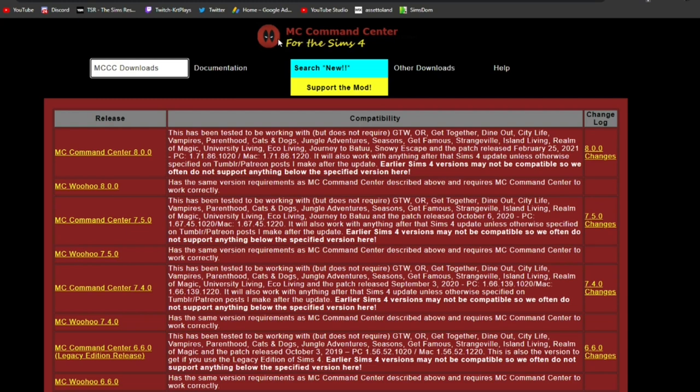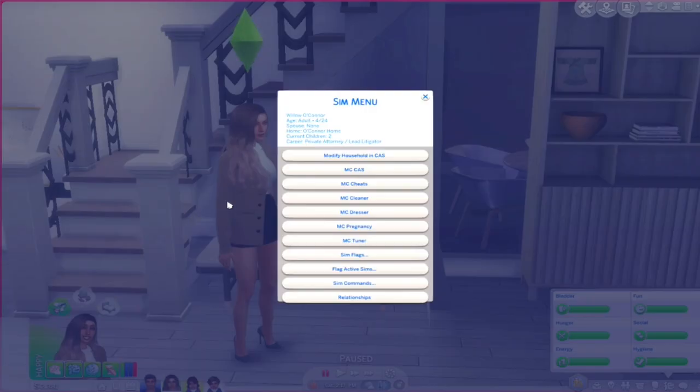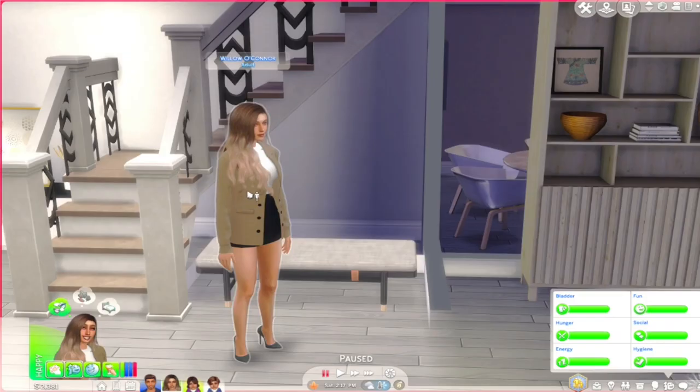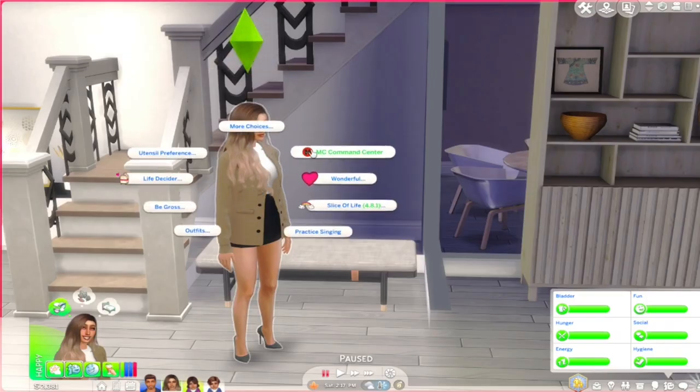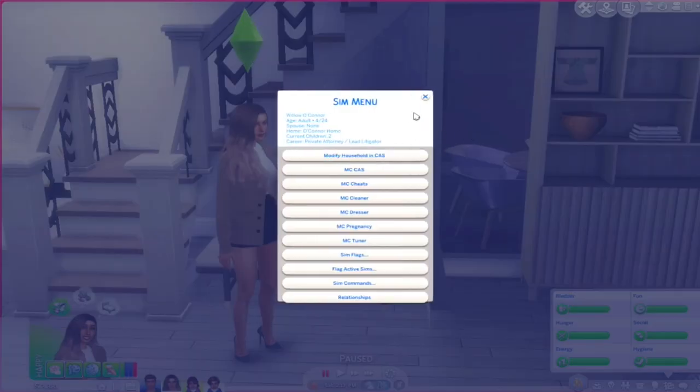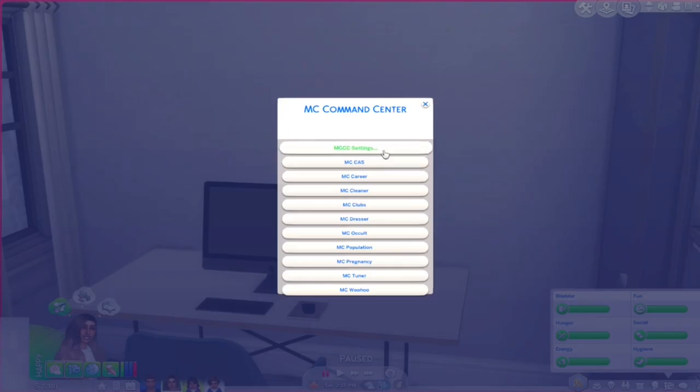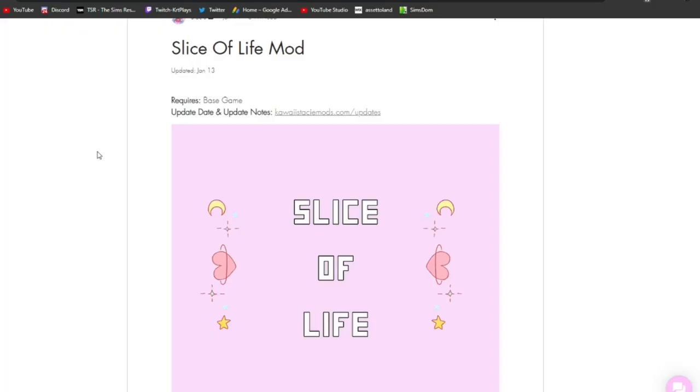I'll leave the links to all of these mods pinned in the top comment so you guys can access them really easily. This is my favorite mod and it's number one for this month. The MC Command Center menu gives you a bunch of different options — you can change a Sim's age without going into CAS. You just click on your Sim and it's right there with its own icon. There are also PC options for settings like pregnancy percentage and risky woohoo percentage. It's super easy to use and super helpful.